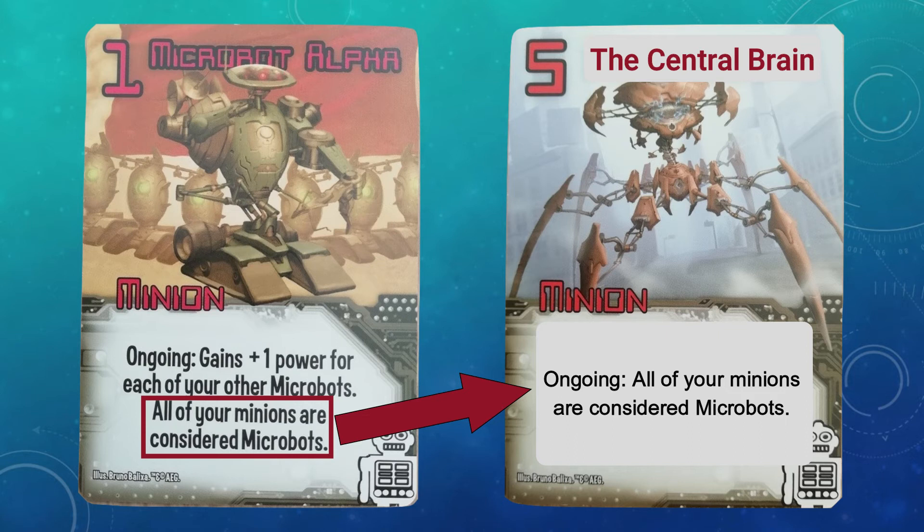The change here is a no-brainer. I'd simply transfer half of the ability from Microbot Alpha onto the Nukebot. I'd also rename the Nukebot something like the Central Brain — obviously you'd need to rename the robot base — but I think this is a more fitting name for a minion that can change all of your minions. This would fix two problems at the same time: lowering the power of the Alpha and making the Nukebot just a little bit better, but it's also cleaner thematically and mechanically. It also begins to make the Robots a more combo-orientated faction, as opposed to just a straight smash-and-grab faction.